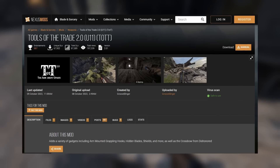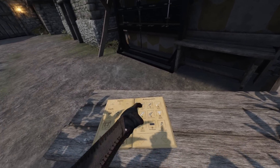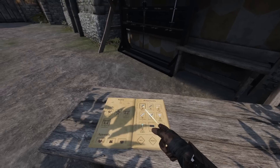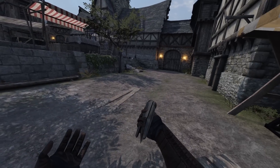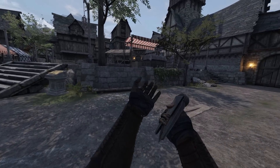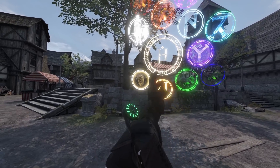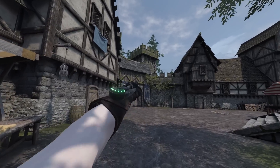Everybody, welcome to Tools of the Trade. This mod adds little wrist-mounted gadgets that are just awesome. For example, you can't just hold it and use it. You can't just put it anywhere. You have to hold the magic button and you can equip it on your wrist. So we've got a grappling hook,